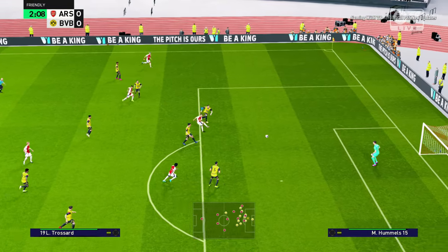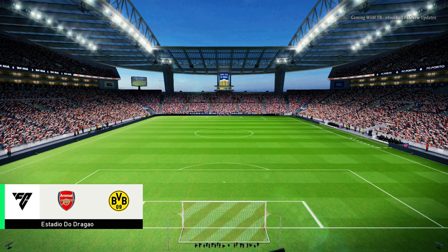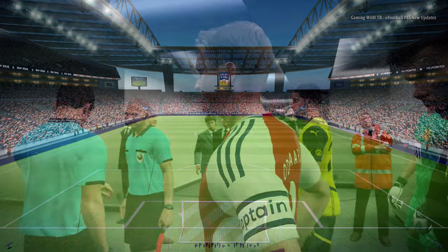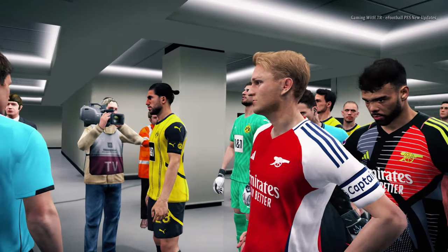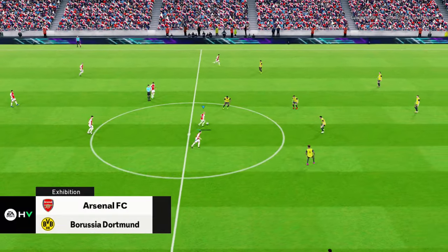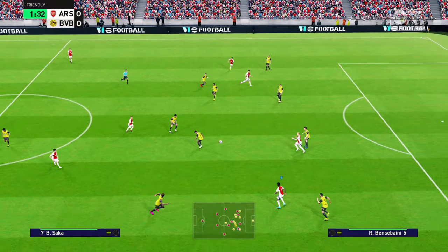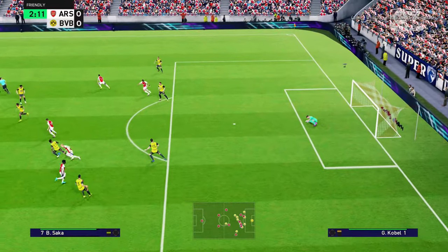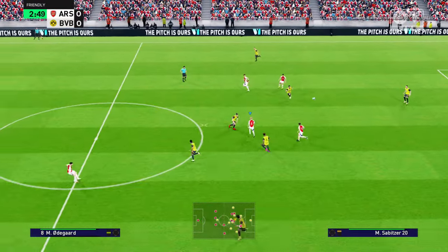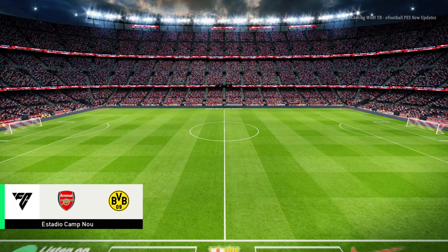Let's go for the next stadium. This is most likely the home ground of Porto — FC Porto. Players are coming out. The stadium texture has changed on this one — it has a straight line style. Can I score a goal? Let's go for the next stadium. This is the home ground of Barcelona. Let's start this one.